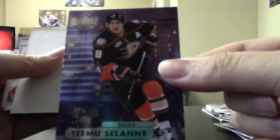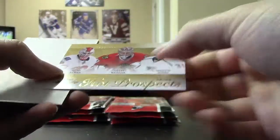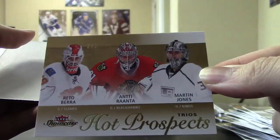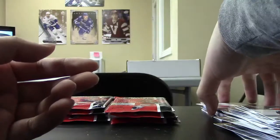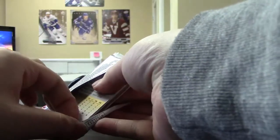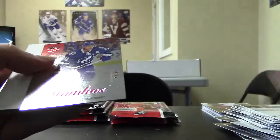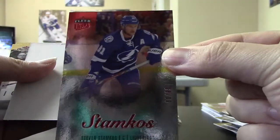Team Mussolini, Metal Universe. Team Mussolini, Metal Universe, at $3.99. Red Medallion, Steven Stamkos at $0.99.